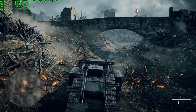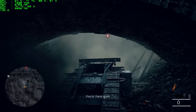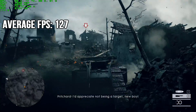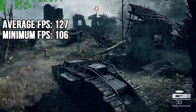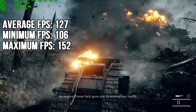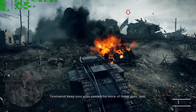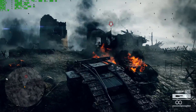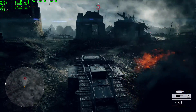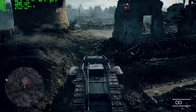Before these benchmarks I expected similar frames in the campaign compared to multiplayer. However, I was very surprised — the average frames per second in the campaign turned out to be 127, with a minimum of 106 and a maximum of 152. This time the maximum frames were achieved in actual gameplay, not cutscenes. Interestingly, the campaign cutscenes were fixed at 50 FPS, which is pretty weird — I would have expected at least 60. They do look a bit choppy at 50, and pushing them 10 frames higher would have made the World War 1 experience more immersive.